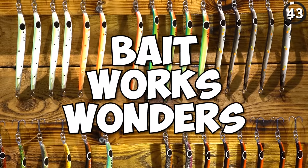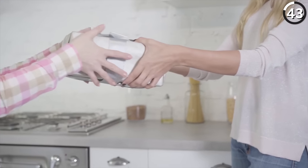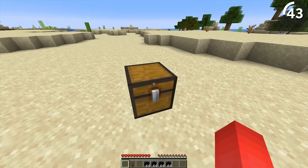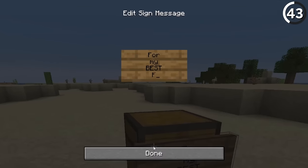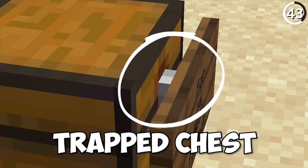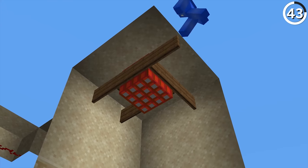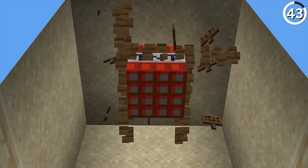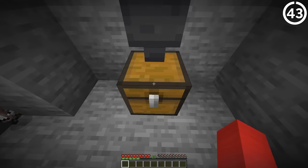Ask any fisherman — bait works wonders. But today instead of baiting guppies, we'll be trapping our friends. Why not leave your friend a gift in a chest? What it is isn't important — the key is to make it look as legitimate as possible, down to a heartfelt message on the sign. Because the truth is, that sign covers up the red pixels of a trapped chest. Once they open it, our trap gets put into motion: TNT under our sand or gravel ignites, breaks the signs that support it, and lets them fall into the abyss. Their items are as good as gone.